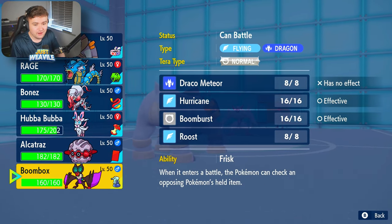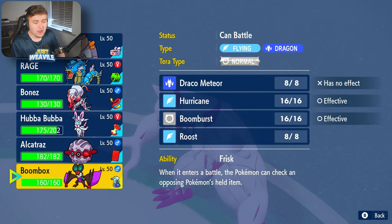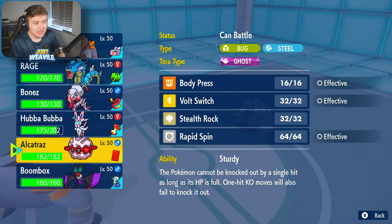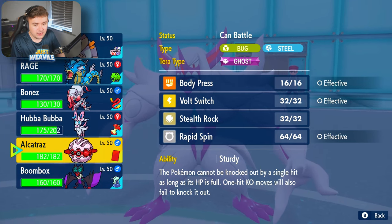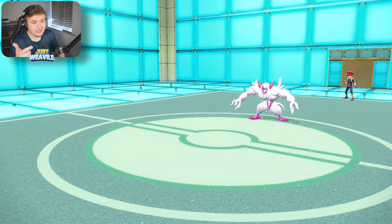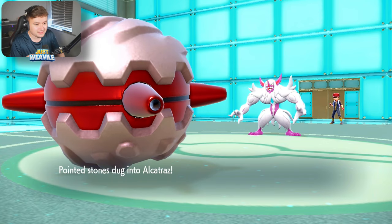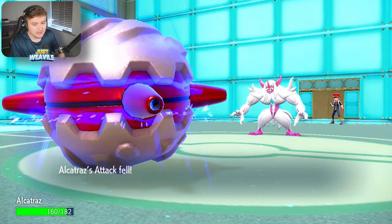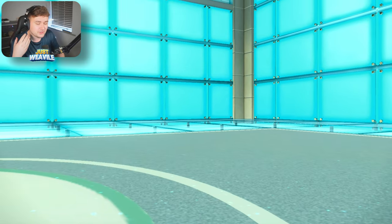They get a free Light Screen off and probably let Grimmsnarl go down, but I'm not too fussed. What I want to do is get Ferretris in first to Rapid Spin away those Stealth Rocks. So I'm going to go Ferretris because, A, Ferretris walls the crap out of Grimmsnarl, and B, if they go for a Spirit Break, we'll Red Card them out. Ferretris works out really well against the team, except for the Braviary and the Cyclizar, because they can have Overheat and Heatwave respectively. They go for Prankster, so they're not even bothered about the Light Screen — probably because our main special attacker, Neuvern, has the Infiltrator ability, which bypasses screens.